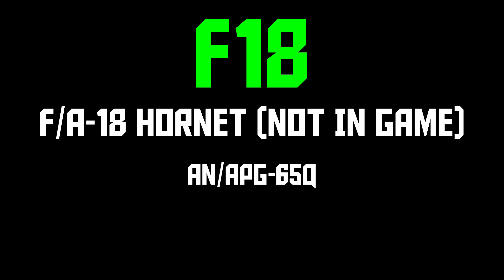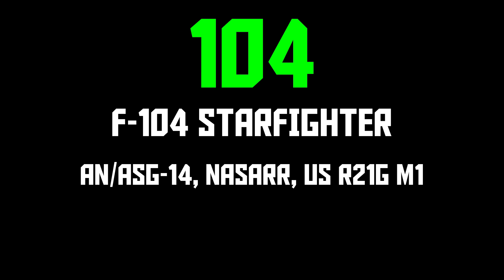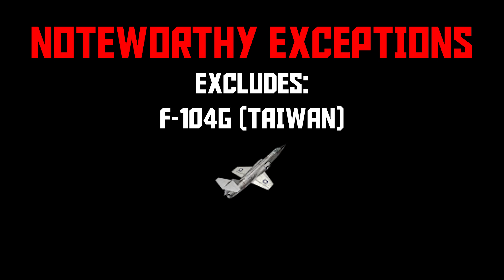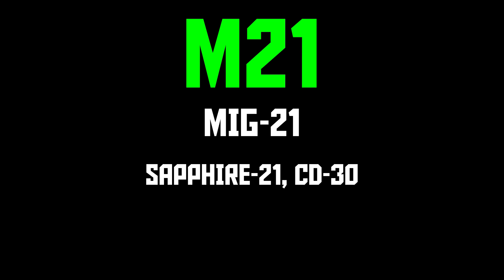F18 is sort of the poster child example of the rule that the RWR is going off the radar, not the plane it's attached to. As of October 2023 the Hornet isn't in the game yet, so when you see F18 you know with 100% certainty it's the Italian AV-8B+, since that's the only thing using this radar right now. F104 covers the three major F104 radars from the F104A all the way up to the F104S ASA. However, the Taiwanese F104G is the only F104 missing from this group and shows up as something else I'll get to later. M19 is MiG-19, and also includes the J6A and the LIM-5P since they use the same radar set.